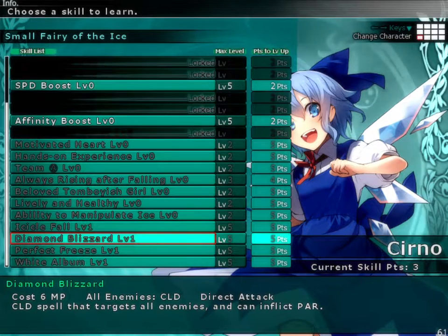Diamond Blizzard costs 6 MP. It's all enemies with the cold element. It hits with a damage formula of 124% of your attack minus 56% of your opponent's defense. It has a paralyzation effect of 6,000, with a 38% delay, and the rate is base 85. But at level 5, it gets you a base 105% paralyzation rate.